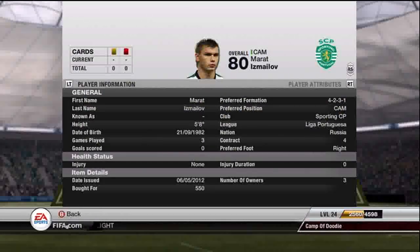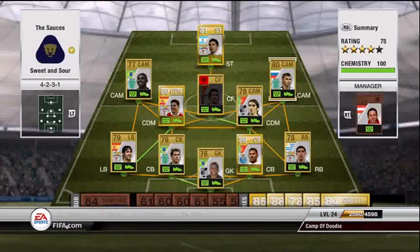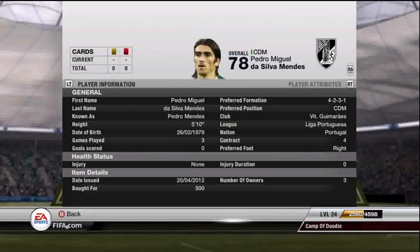Next we have my right attacking mid, Marmat. I got him for 550 coins. As you can see, he hasn't scored a goal yet. My right side of my team — I have not scored many goals with. He might not seem like he was worth 550 coins based on the stats. I'd say at max he's probably worth 700. My right side of my team is kind of the weak point, and I really don't use him much.